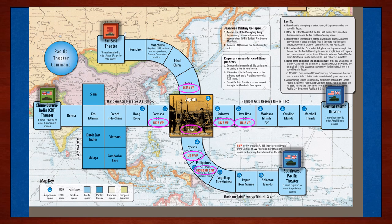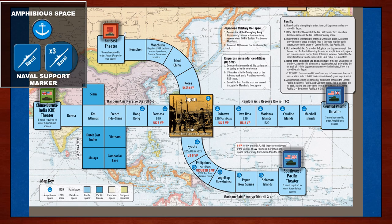Victory points are awarded for each front marker's proximity to Japan. Front tracks with multiple victory point indicators do not stack points. An Allied nation only earns the victory points for the space their front marker occupies at the end of the war. Most spaces are land territories. However, if there is an anchor icon in the corner of the space, then it is considered an amphibious space. An amphibious space requires the theater box to have at least three naval support markers to enter.